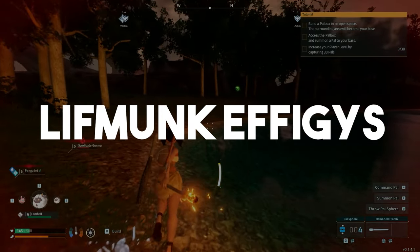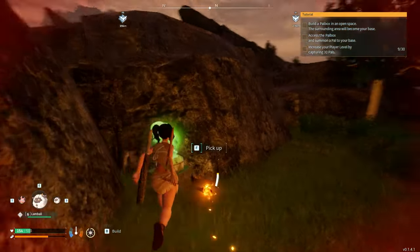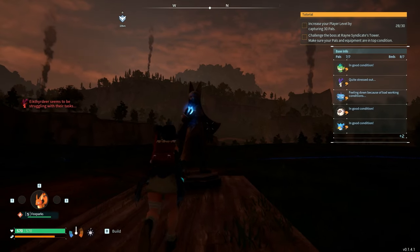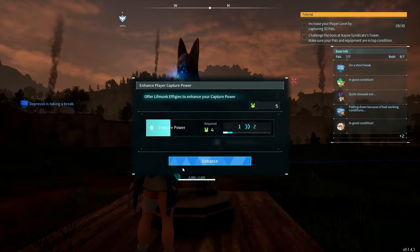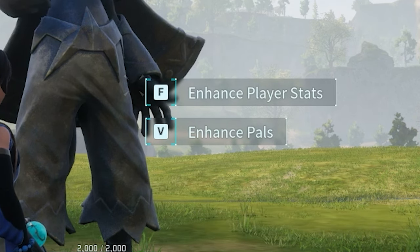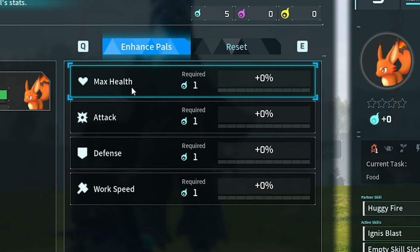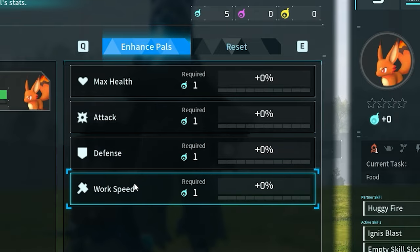If you're walking around and you see a little green statue, make sure you always go out of your way to collect them. These are Lifmunk Effigies that you can use at the Statue of Power at your base to increase your capture rate. At the Statue of Power, you can also upgrade your pals using Pal Souls — you can increase their maximum health, defense, attack, and work speed.